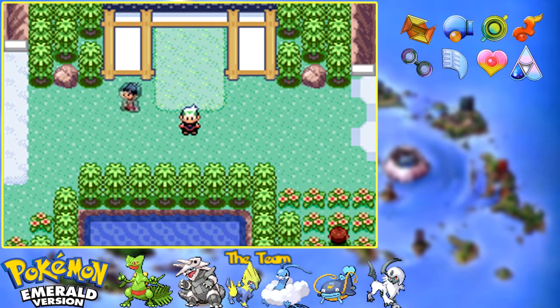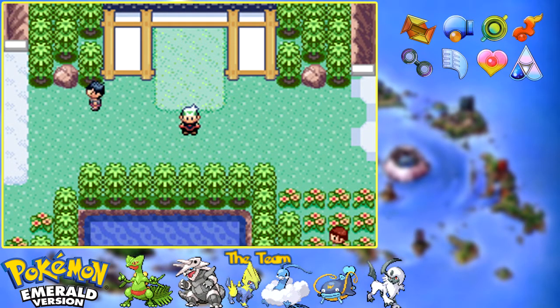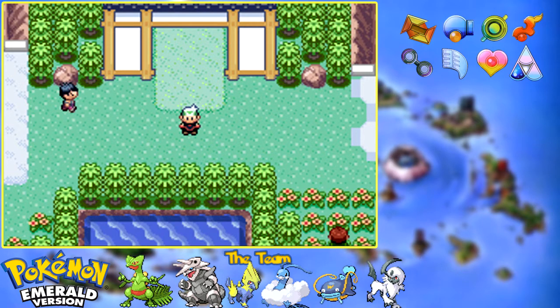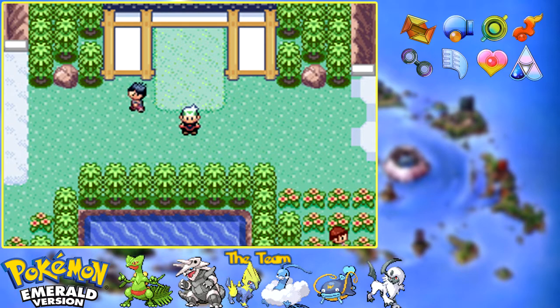What is up, my Squirtlelights? It is I, your King, welcoming you back to more Let's Play Pokemon Emerald. In the last episode, we went over four of the Battle Frontier facilities: the Battle Factory, the Battle Dome, the Battle Pike, and the Battle Palace. We talked about their intricacies, how the different modes work, and we went over the different facility heads and what you're going to have to deal with when facing them.